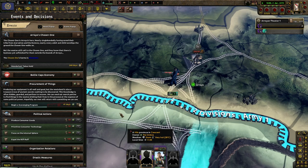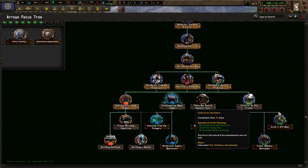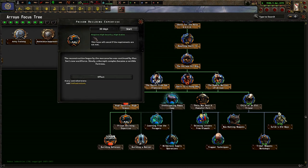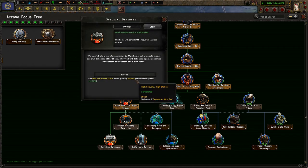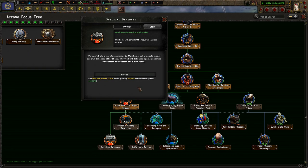Oh wow, look at those civvies we get. We're making some infantry divisions already. We're going to do all this stuff, and then prison building expertise. The reconstruction by the mercenaries was continued by MacSec's new workforce. A solid, decrepit accomplice became a vertical fortress — building defenses. We won't build a workforce similar to MacSec, but we can model our own defenses after theirs. We have built defenses against enemies both inside and outside their own state.